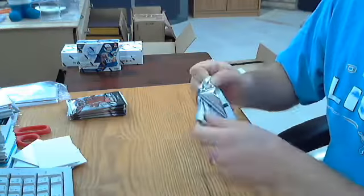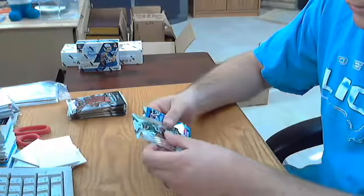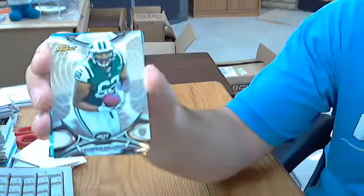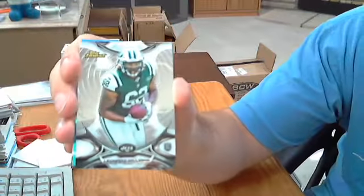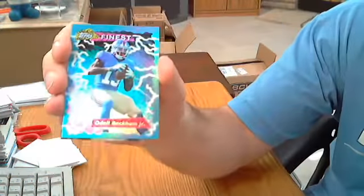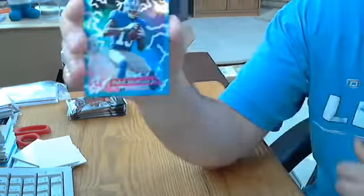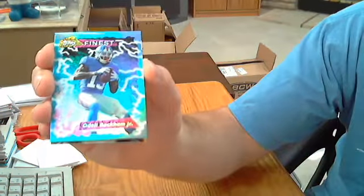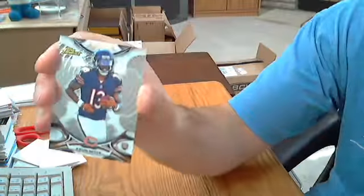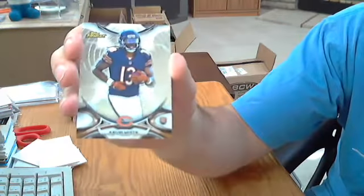Mini box two — should have our auto patch. Pack one has a nice looking insert and a couple of rookies. Leonard Williams rookie for the Jets. The nice looking insert is Odell Beckham Jr. for the Giants — I think that's a '95 Finest Refractor throwback. Not sure how rare those are, but it's a nice looking card. Also Kevin White rookie for the Bears.